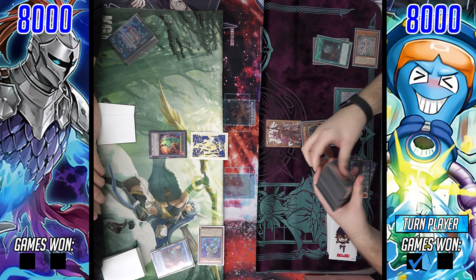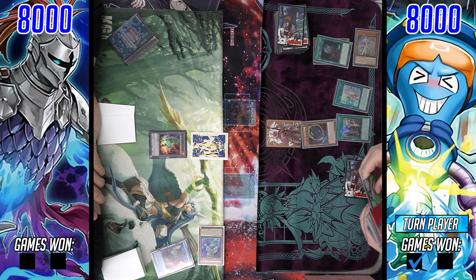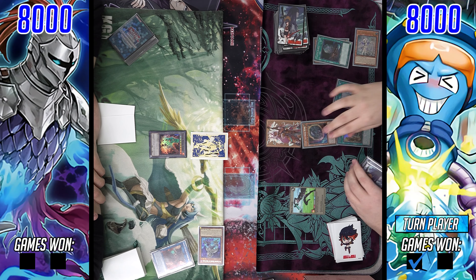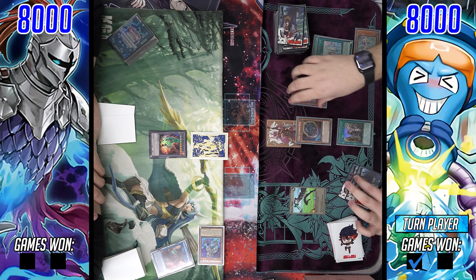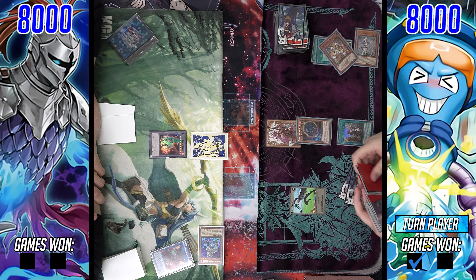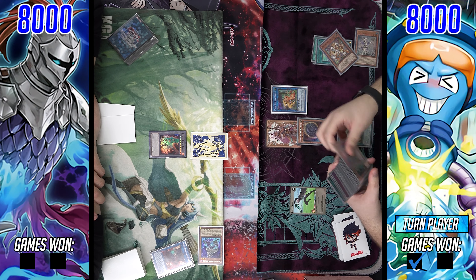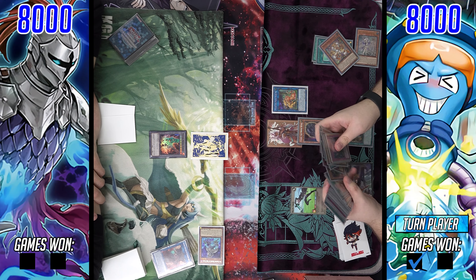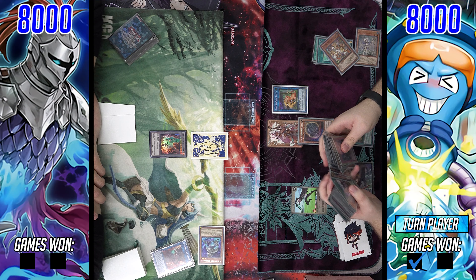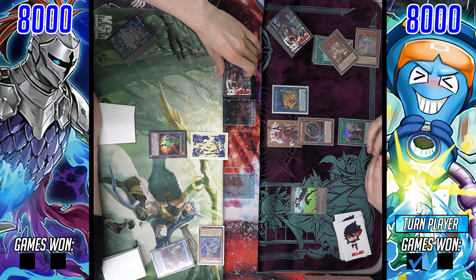Starting with Torn Scales here, discarding Cloak — pretty solid opening. We're going to see him dump a copy of Wings and looks like a copy of Dark Ruler and Forbidden Droplet in the opening here in game one. Something my friend typically likes to do with his Phantom Knight deck has been maining both Dark Ruler and a Droplet in the main deck — definitely very good board breaking cards to have this format.